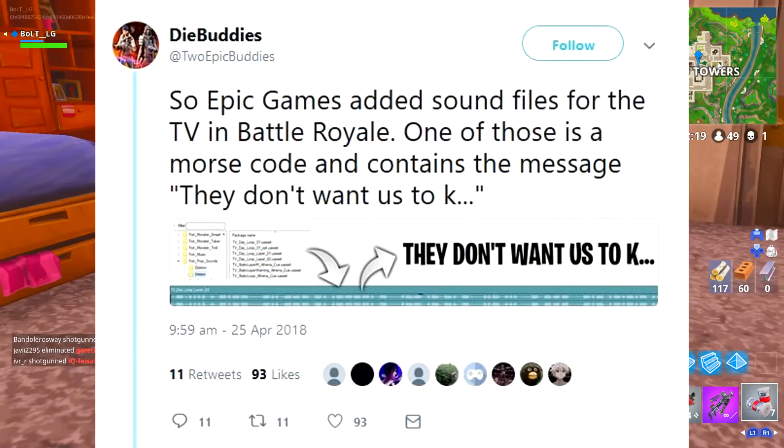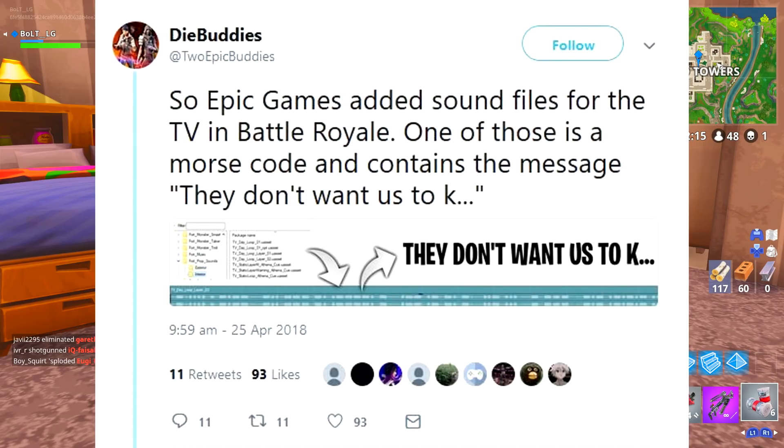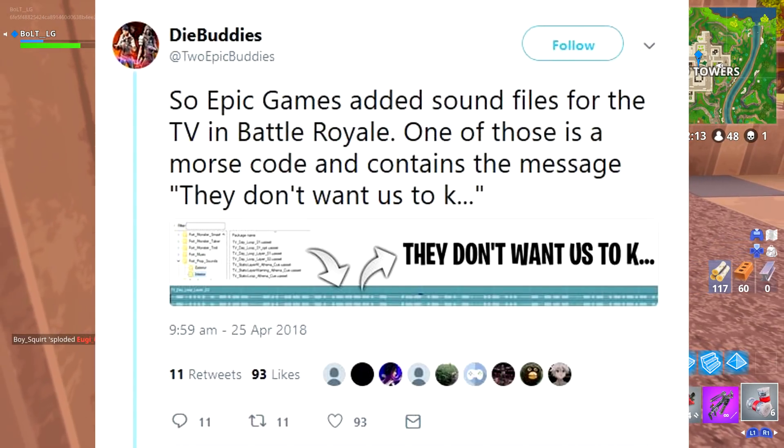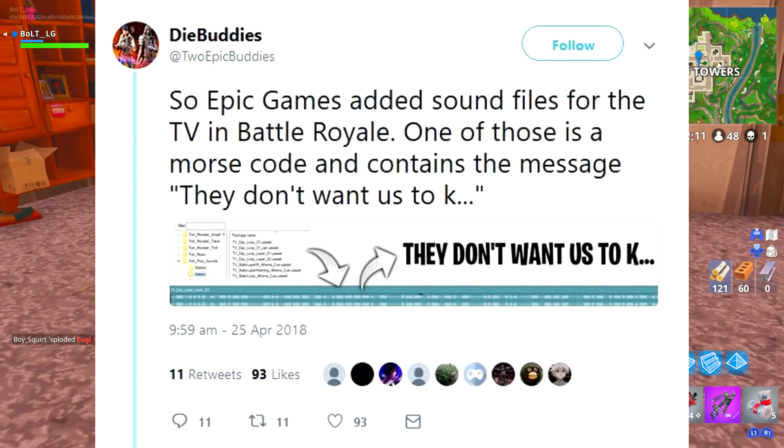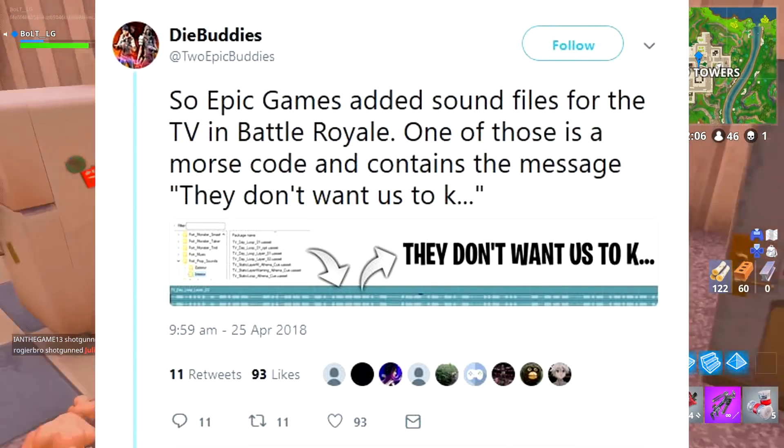It basically says: Epic Games added sound files for the TV in Fortnite Battle Royale. One of those things is a Morse code and contains this message — 'They don't want us to know this.' Basically, there's a code decryption showing what it's about, what it's going to do, and why it's there.